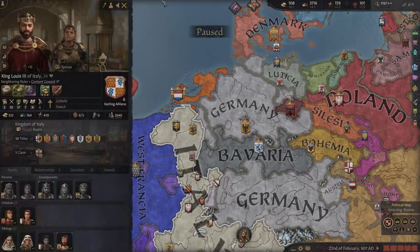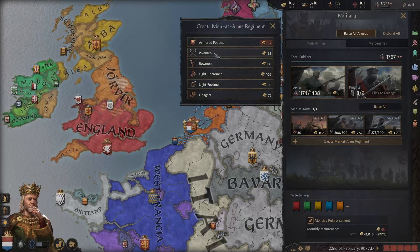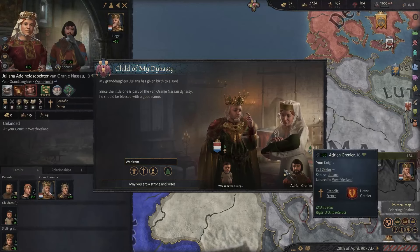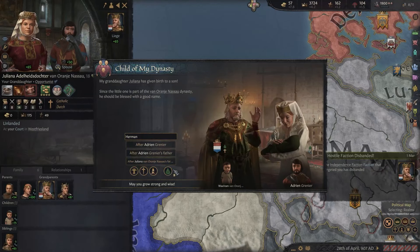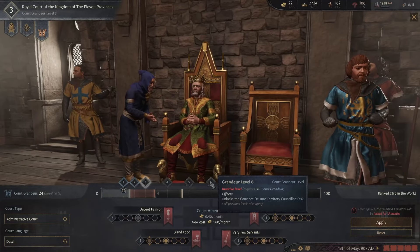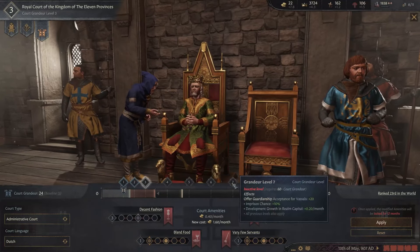Then we can actually form or strengthen the bloodline, which gives us these huge bonuses — it would be huge to get this early into the game. One downside is that we are surrounded by major kingdoms, so we'll have to start building tall first before we can actually do something. We can create another man at arms, and let's go get another great son — we'll call them all Willem, or at least the first one.